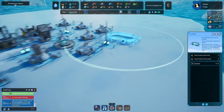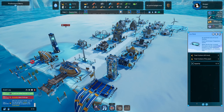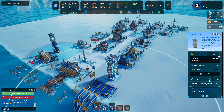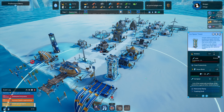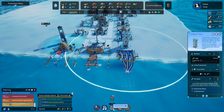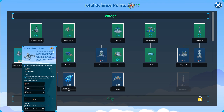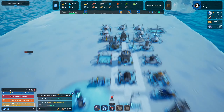We've only got one ice spear left because we've been shooting them at the shark. We need more but we can't do it yet. An ocean garbage collector is next on our list — let's go and unlock it. We need two more science points before we can do that.